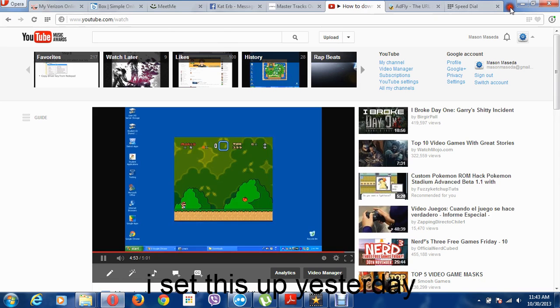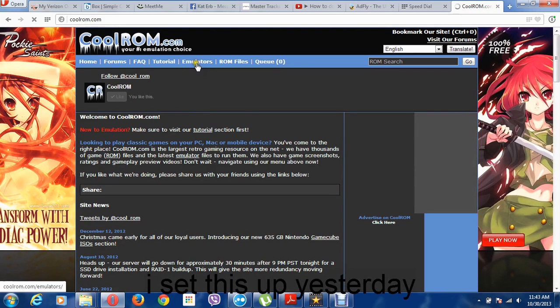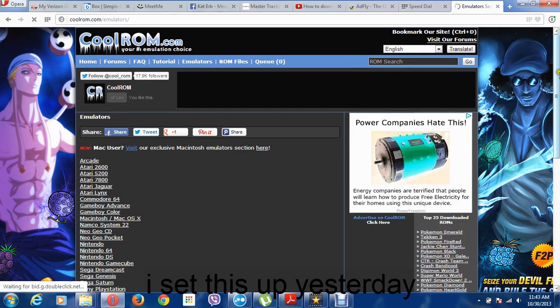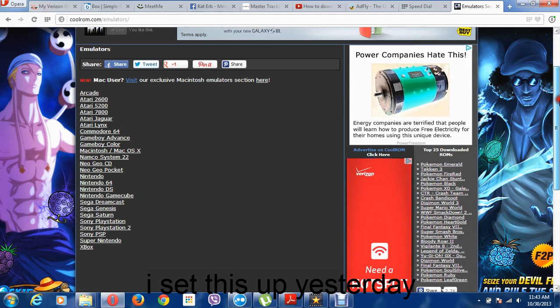First, you're going to want to go to CoolROM.com. You want to browse over — don't click it, or you can, but it's easier if you browse over it. I just clicked it. And you have all these systems to choose from.